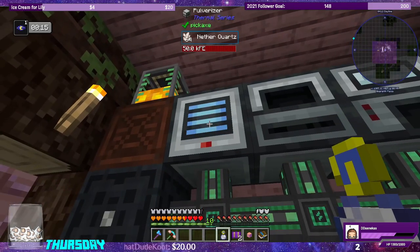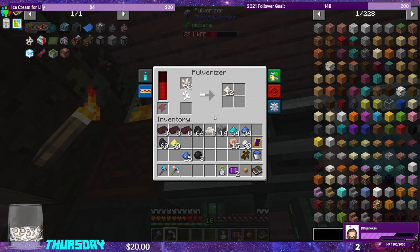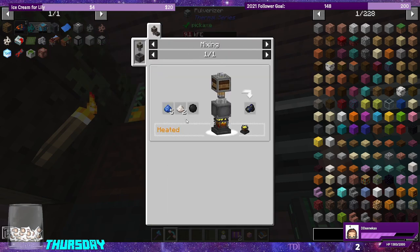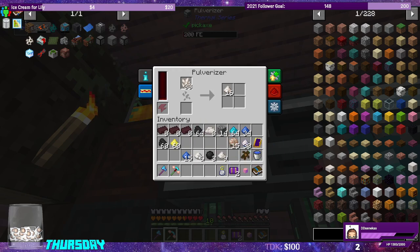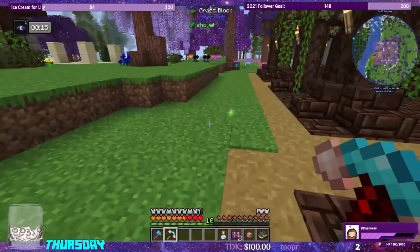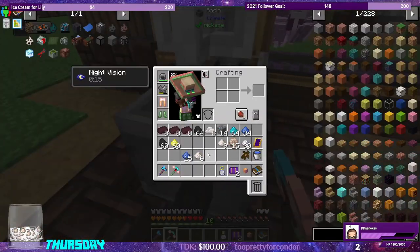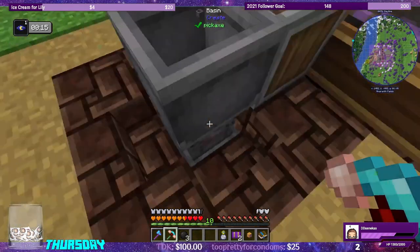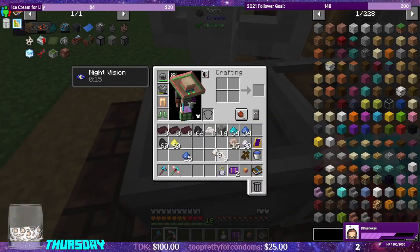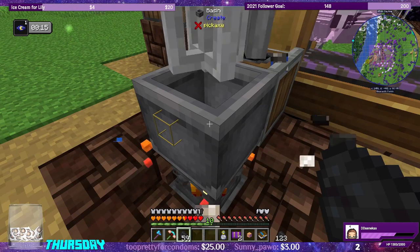We need to shift right-click. We only need six. So we should be able to head over to the mixer, heat it, toss in our stuff, and it'll be good to go — three tar, six nether quartz, 15 lapis. It's not going in — alright, three tar, six nether quartz, 15 lapis. Then we just need to heat it up. That should be our three pieces of coarse lapis lazuli compound.